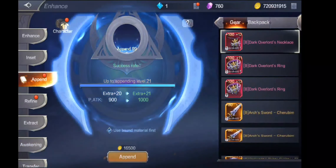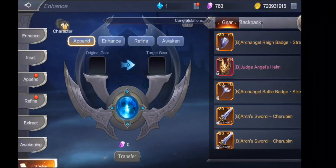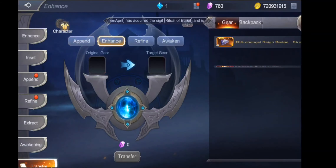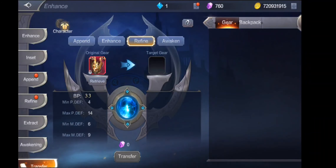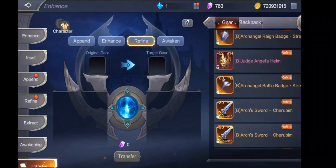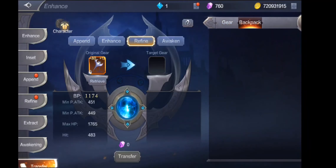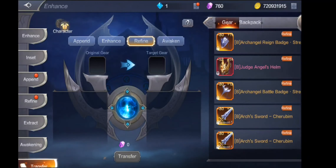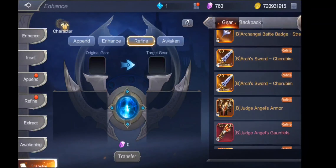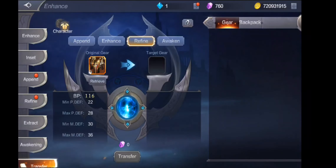Next is transfer. Iba nagkakandalabuan — pwede mong transfer yung append, enhance, kahit ano. Except ang refine guys. Awaken pwede rin. Refine hindi nyo maano yan. Kunyari ito — ang physical attack guys, pag same ano kayo, pwede mo i-transfer sa kabila. Pag physical to physical guys, pwede. Wala kasing nakaano guys yung iba — naka-refine. So skip natin yan.